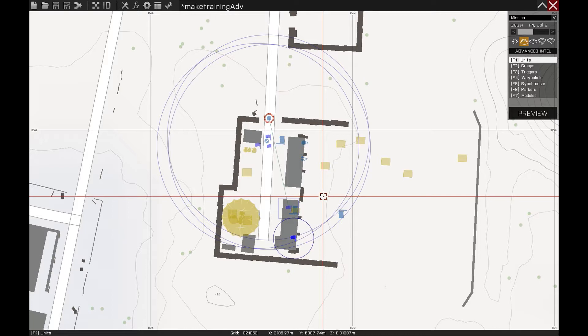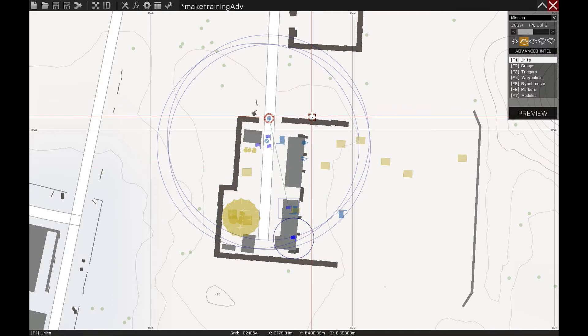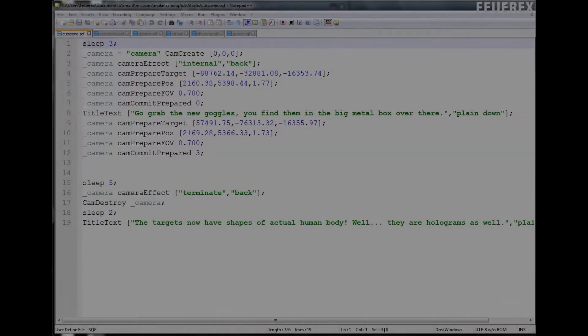Nothing really changed in this section of the mission — I left pretty much everything in place and just made some improvements to the scripts and added some stuff inside them. So since nothing has changed in the editor layout, we can go right to the scripts. I'll explain all the important stuff there, then we'll come back and look at the mission and see how the commands are displayed in-game.